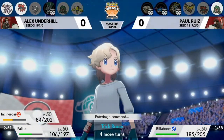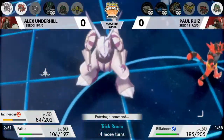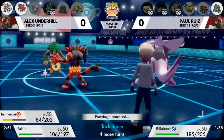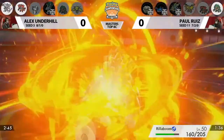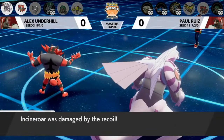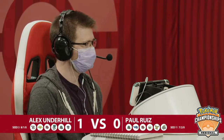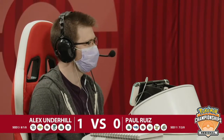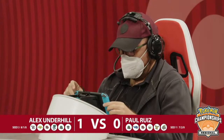Alex plays this endgame incredibly well, not leaving any openings for Paul. You could have gotten lazy and just gone for Fake Out Spatial Rend, but because Alex is such a great trainer who knows all his win conditions, it's better to guarantee 100% rather than win 99% of the time — and you secure this first win in Game 1 of Top 8. We see accomplished players take this strategy of playing things out to the end to gather information and confirm their game plan.